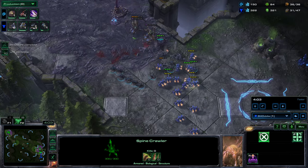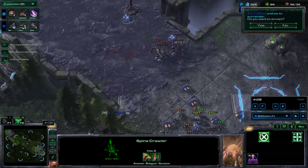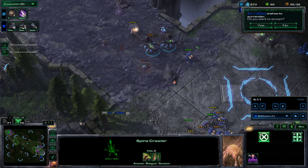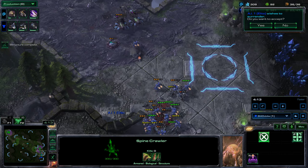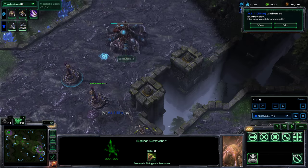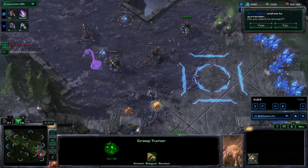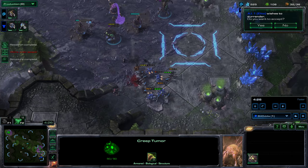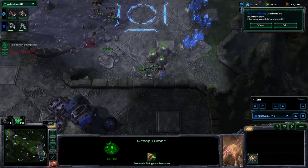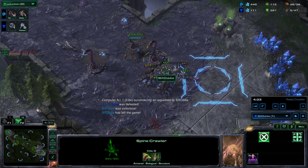If you're unfamiliar with spine crawlers, they have the weird bonus that whilst being a building they can uproot themselves and move. Now that my opponent has to pull workers to deal with this, the game is over. Key things to look out for: continue to build queens, and use the queens to push the creep forward. Creep has a double function — your units move twice as fast on creep, and you can also burrow spine crawlers anywhere where there's creep.